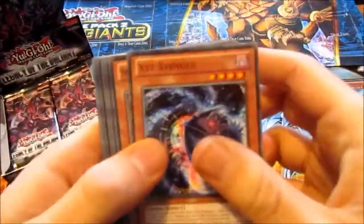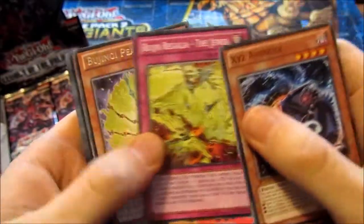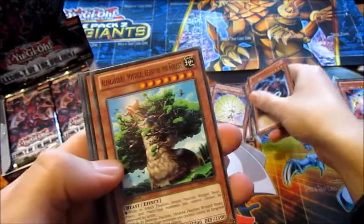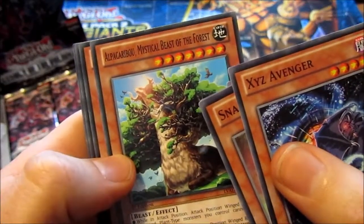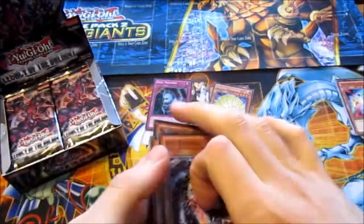XYZ Avenger, Snap Dragon, Ghost Rake Yeti, Bujin Regalia the Jewel, Bujingi Peacock. Alpaca Caribou, Mystical Beast of the Forest, Gravekeeper's Ambusher, Dark Artist, and Sylvan Guardi Oak again.